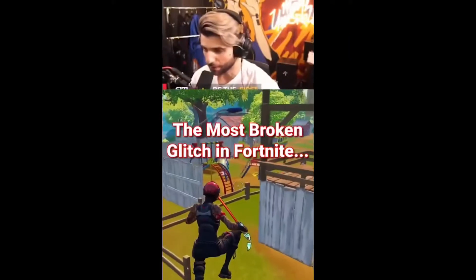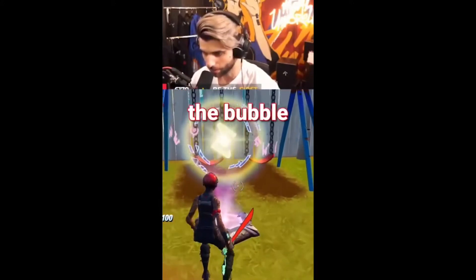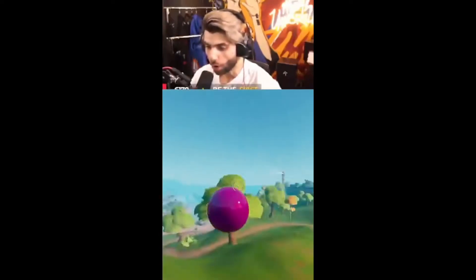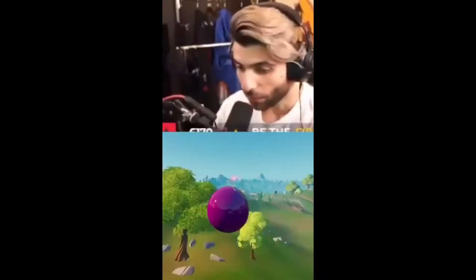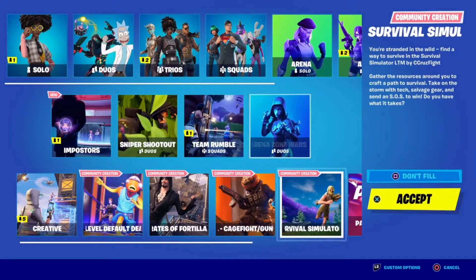Apparently, if you set the gravity to asteroids in Battle Lab and then walk into the bubble, something crazy happens. Whoa, what the heck! Okay, let's test this one out.